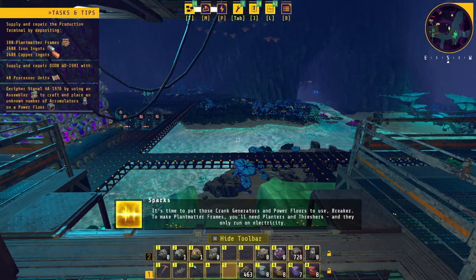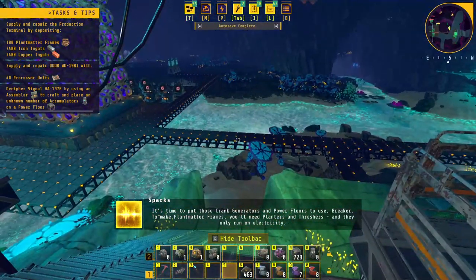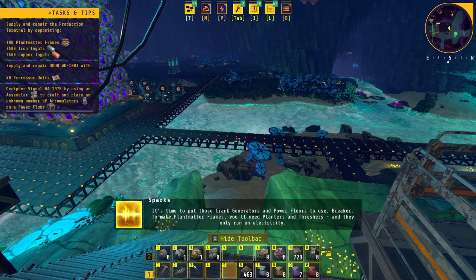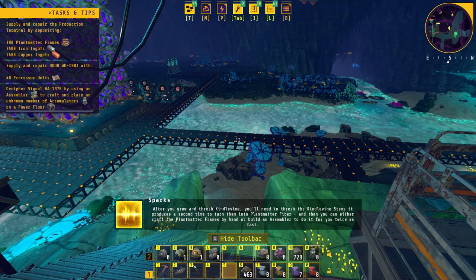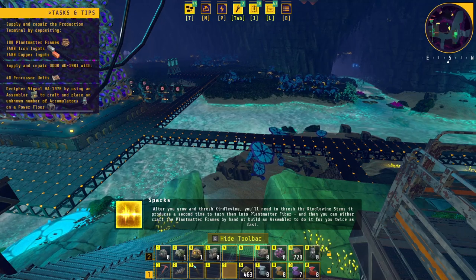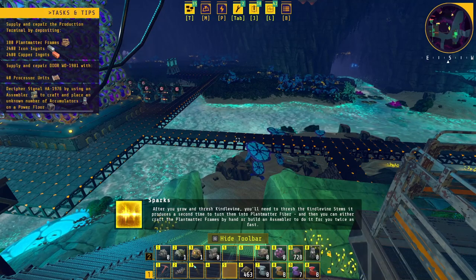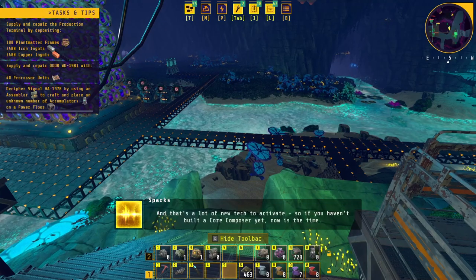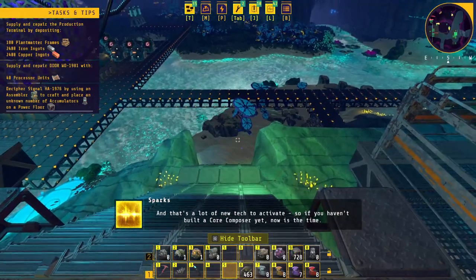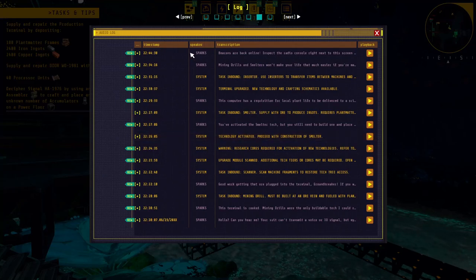It's time to put those crank generators and power floors to use. To make plant matter frames you'll need planters and threshers and they only run on electricity. After you grow and thresh kindle vine, you'll need to thresh the kindle vine stems a second time to turn them into plant matter fiber, and then you can either craft the plant matter frames by hand or build an assembler to do it twice as fast. And that's a lot of new tech to activate, so if you haven't built a core composer yet, now is the time — oh, I've built one already.